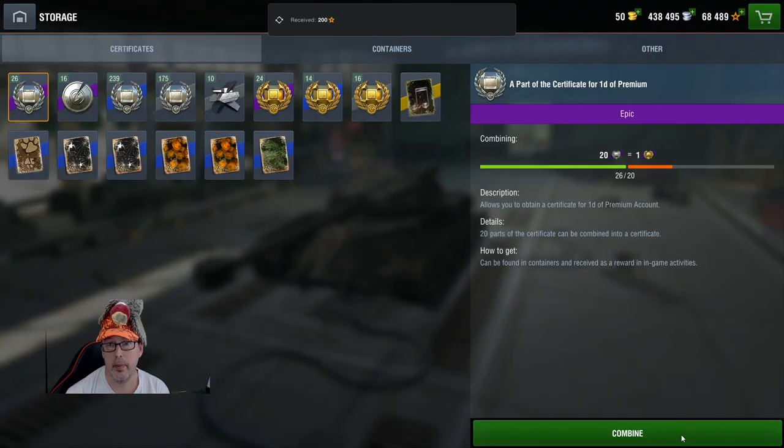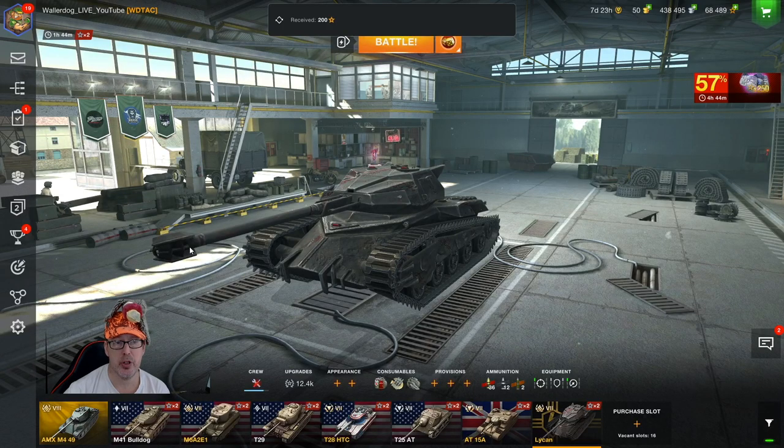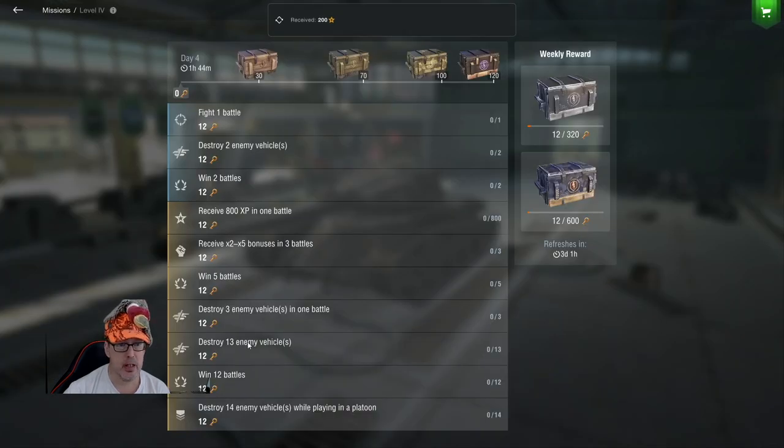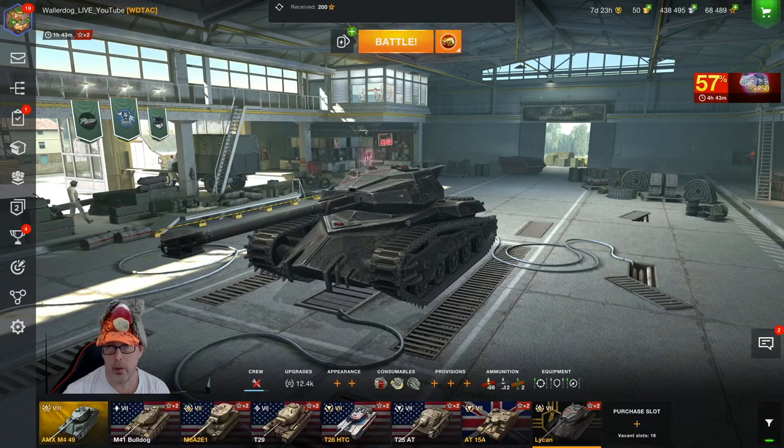Let's not forget missions! By finishing daily missions and opening the crates, there's always a chance of getting free XP. Also, every day you get three containers that can contain free XP as well. Make sure you're checking your rewards — even if you don't play much, just log in on your phone, open a container, wait two minutes, open another. It's another easy way to get free XP.